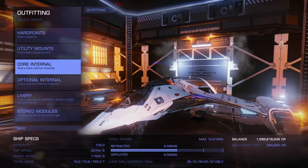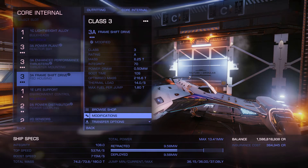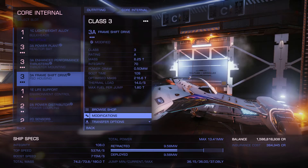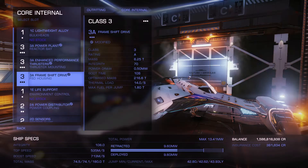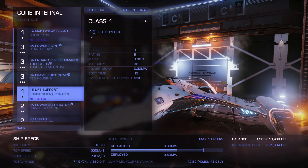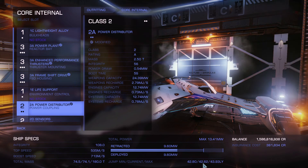You can directly see the difference in jump range. This Imperial Eagle right now can jump 36 light years, but this frame shift drive is only engineered class 4. When I put the double engineered in, I can now jump 42.62 light years. From the fact that it's only a class 4 I can't really tell the exact difference, but I'm guessing roughly about 4 light years. If I would even downgrade the thrusters and the power distributor, I think I could make 45 light years with this Imperial Eagle.